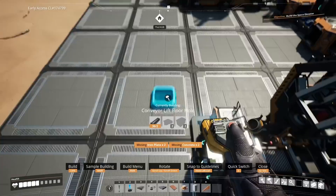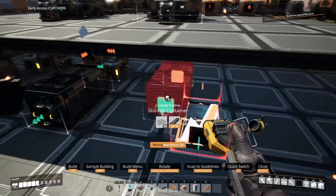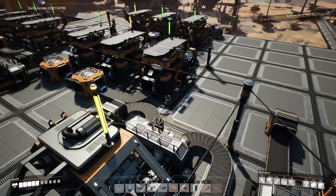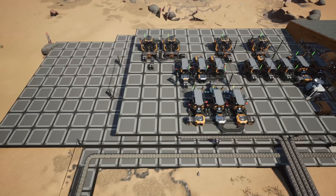Bring these down in the same position, then place another storage container and set up the storage unit system like before. Note that the reinforced iron plate assembler needs to be set to 60% so that the modular frame assembler can run at 100%. All that's left is to connect the rest of the stuff downstairs to the power grid, and there we are — modular frames added to the manufacturing line.